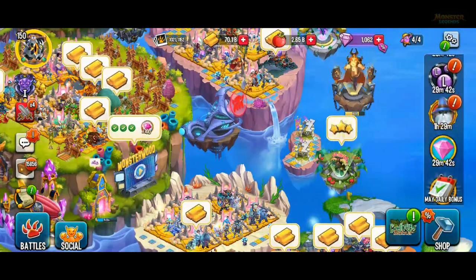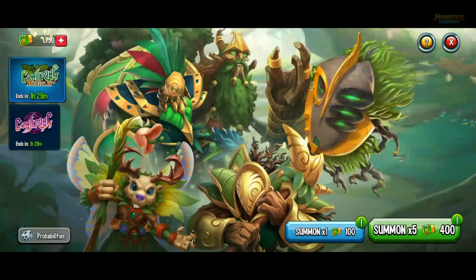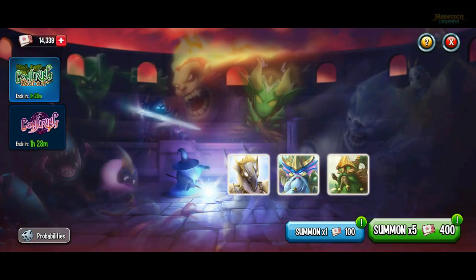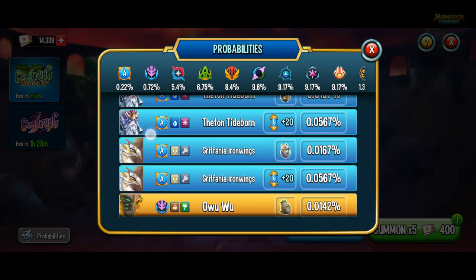Welcome to the video. Today's the last day of the season and the seasonal conjuring tickets all run out today in an hour and a half's time. So I'm gonna spend all my conjuring tickets from this season and I've saved up 14,339 from last season. In the other conjuring video I stopped halfway through spending my seasonal tickets because I heard that the ancestors and the abyssal were going to move into the other gate.